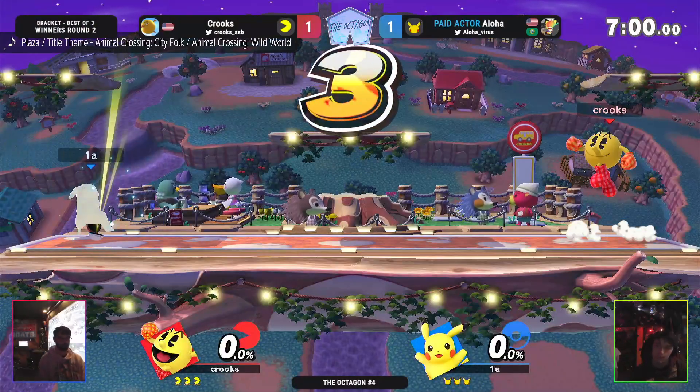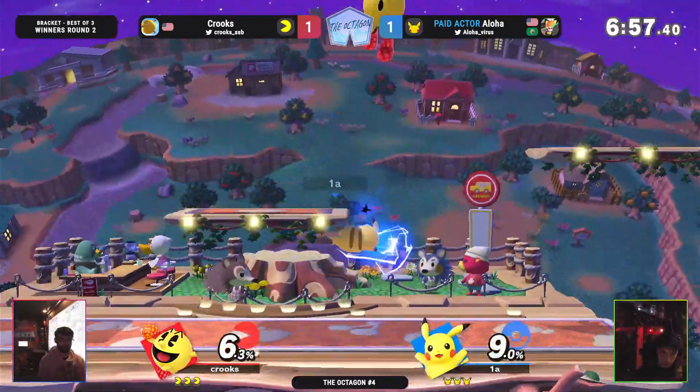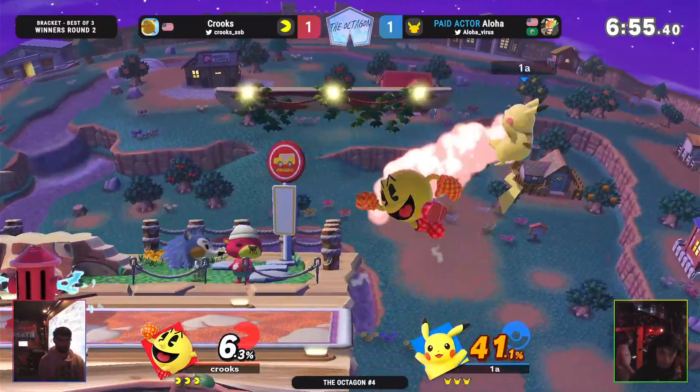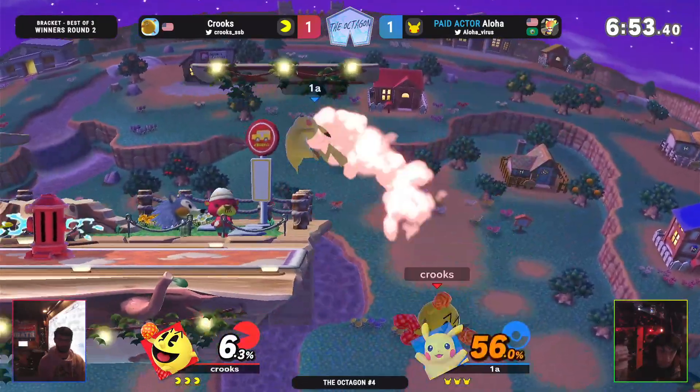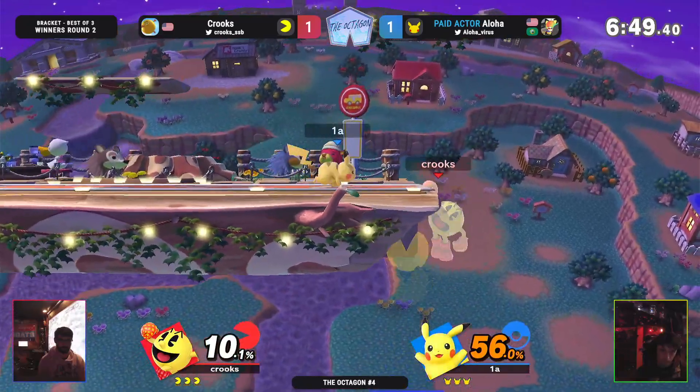Alright, let's get it — game number three. We're going to Town and City. Definitely Aloha's counter-pick of choice — a lot more platforms to work with, a lot more space to run away, but you can't run away from that 56% combo.